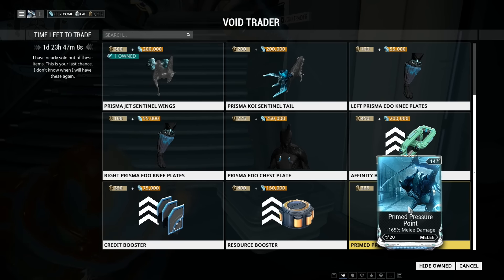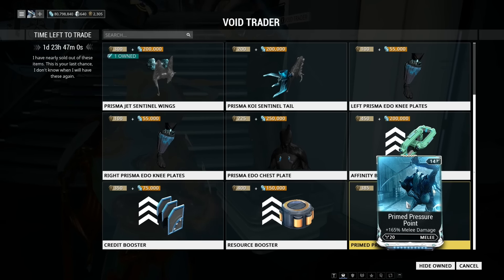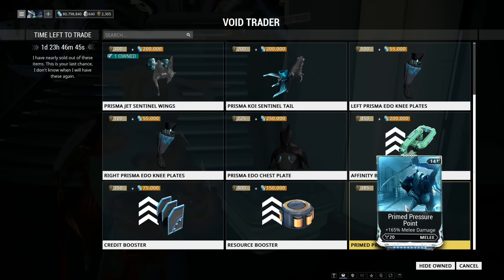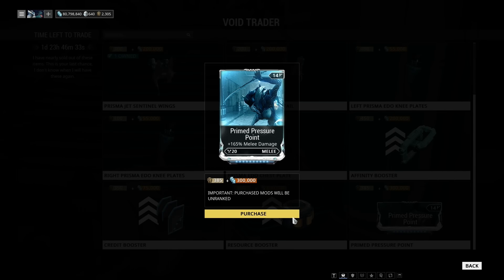Holy bags of crap! Is that all he's brought for his 40th rotation? I'll take it. Primed Hornet Strike would be overkill because Hornet Strike is currently at 220% secondary damage, and Primed Serration would be a waste of time considering they've talked about getting rid of that anyway. Primed Pressure Point — 165% melee damage — and it's only 385 Ducats and 300,000 credits. Must have this.